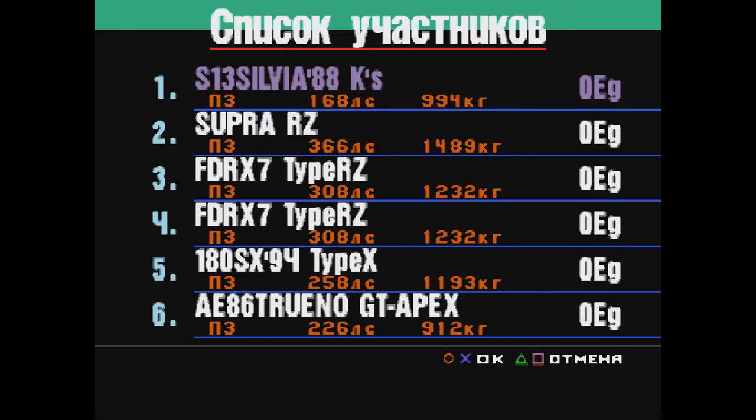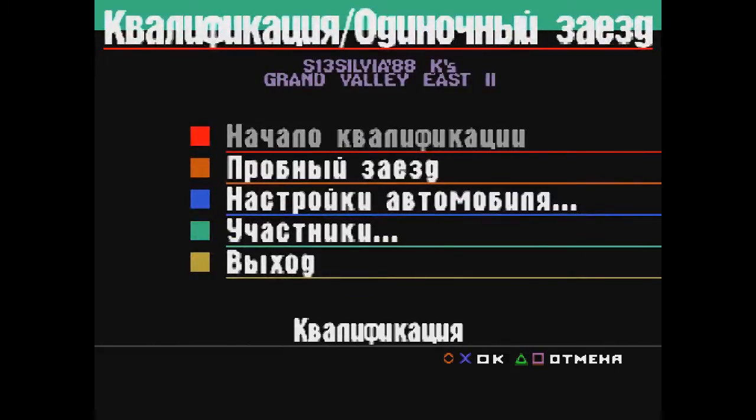Сильвия стала у нас весить меньше тонны — прекрасно. Supra RZ — триста шестьдесят шесть лошадей, кошмар. Mazda FD RX-7 — триста. В общем, тут почти у всех уже машины мощнее, чем у нас. По весу мы на втором месте. Тройный нам не соперник, но попыхтеть с Supraми и Mazdaми придется — думаю, придется не сладко.